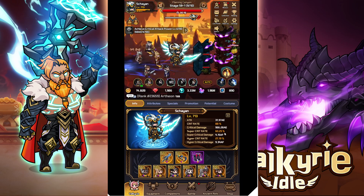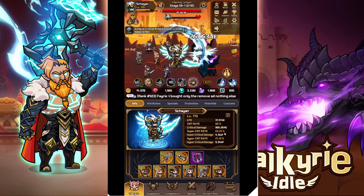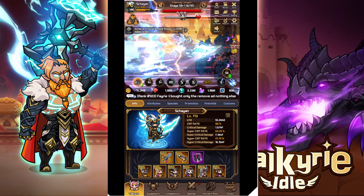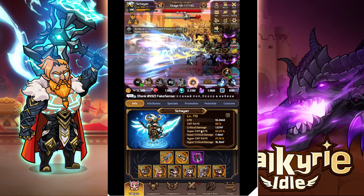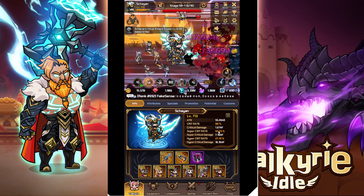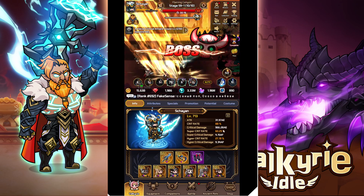The same thing goes for hyper crit. If the crit is a super crit, then again it gets recalculated, and it has a 27% chance to be a hyper crit instead of a super crit. So against all odds, if you hit that 27% — and keep in mind that's not just 27%, because you have all those check marks to pass through.